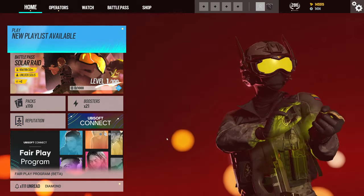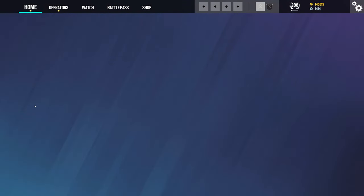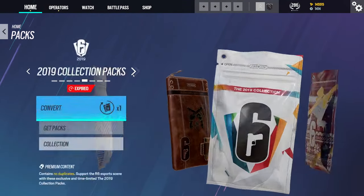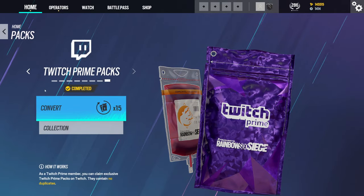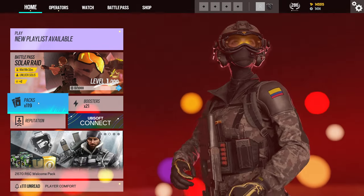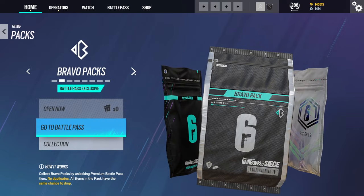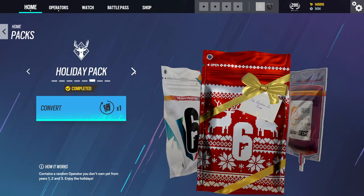Solar Raid is upon us, and if you have a console account and link it to your PC account, cross-progression is available, which means you get all your console alpha packs. If you're using the same email for your console and PC account and you redeemed a bunch of Twitch Prime packs on that account, you can now open all the packs from your console or PC account.